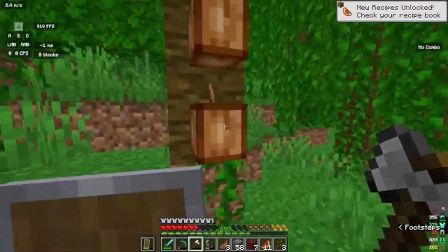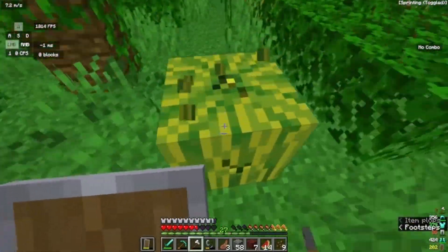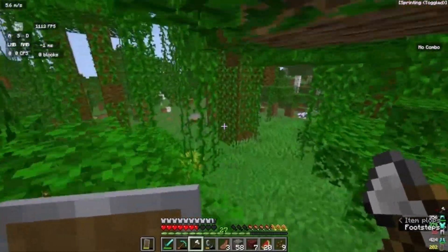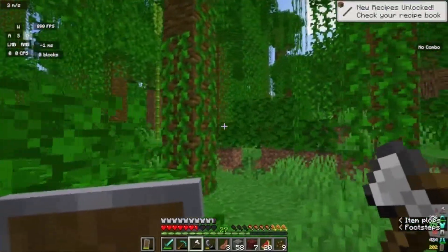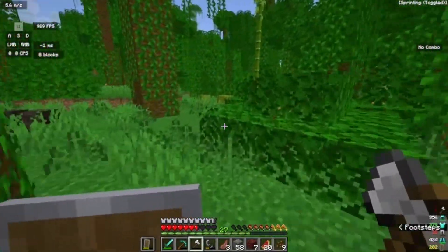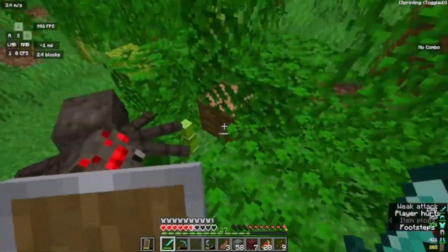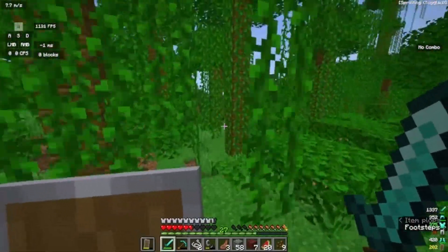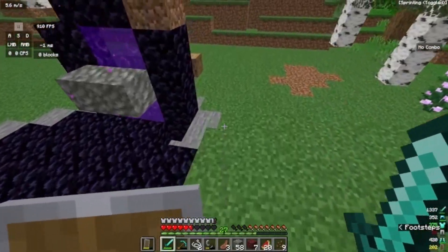We've come back from the nether and now we're collecting some jungle stuff - melons and cacao bean seeds, whatever you want to call them. We're collecting a few of those, they'll be good for later. Definitely some bamboo - we can make bamboo farms. I'm definitely not going to plant this bamboo because every Minecrafter knows once you start planting bamboo, you can't stop. Bamboo breaks easier with a sword.